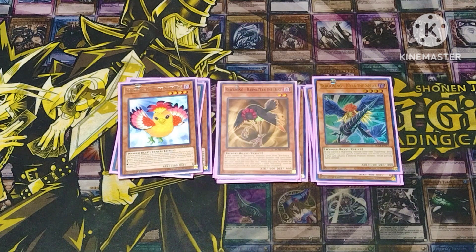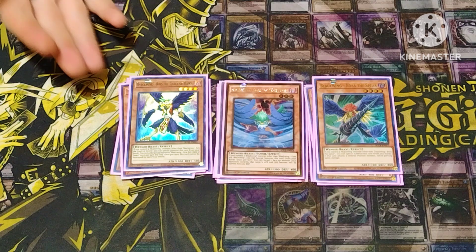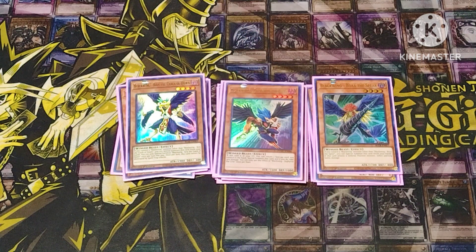My personal option I like to run is Bora, just because it's nice to have a free extender sometimes and it's not a hard once-per-turn summon, so you can bounce it back and keep going. Gale is the same thing — free extender, bounce back, summon again. With Gale you can target a monster and cut its attack and defense in half. Bora does piercing damage when he attacks. Kris the Crack of Dawn can only be special summoned from your hand once, but he can't be destroyed by spells or traps.